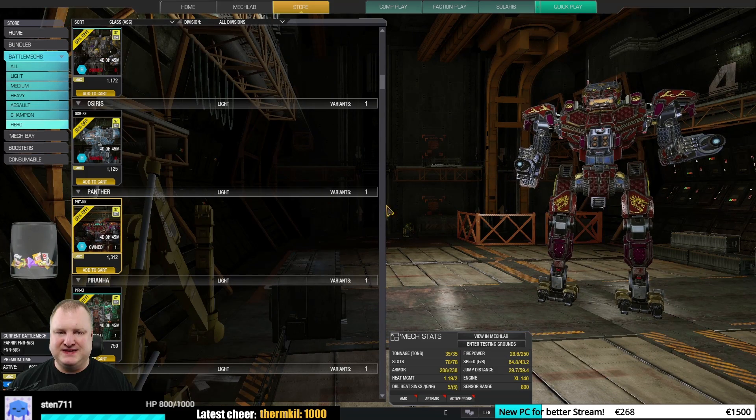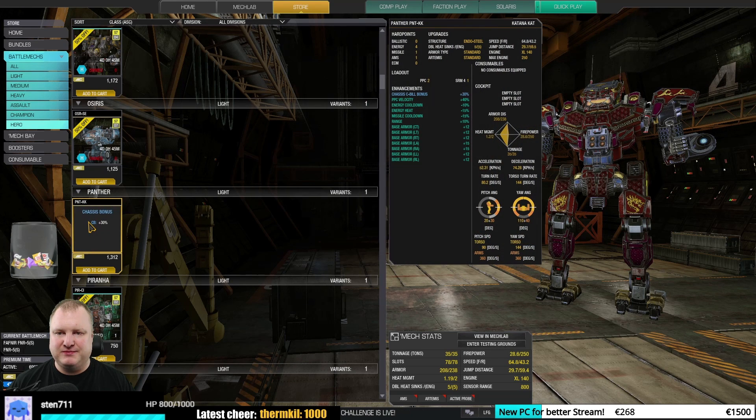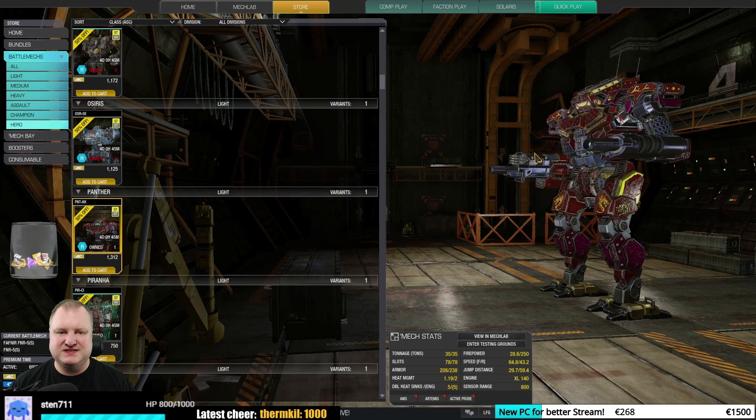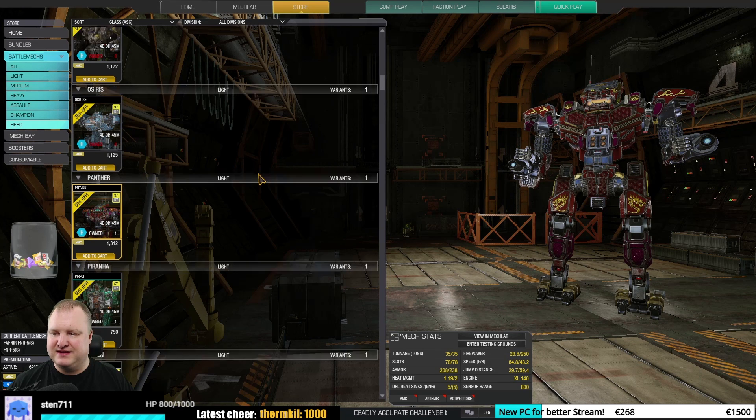The Panther Katana Cat — very interesting, has a great paint job, and nice quirks: 40% PPC velocity, 10% energy cooldown, 15% energy heat. I would say good, especially since it also has base armor everywhere and can be a good PPC long-range mech.